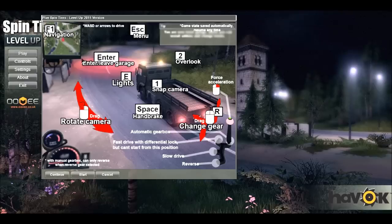Here are your controls: to drive you use WASD. One is your snap camera, two is your overlook, space is your handbrake, E is your lights, enter leaves and enters the garage, escape is menu, right click for force acceleration, and you press R to bring up your gearbox. You use your mouse to throw in different gears — reverse, slow drive with differential lock, fast drive with differential lock, and automatic with open diff.